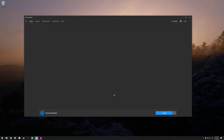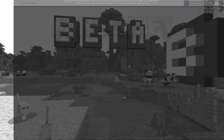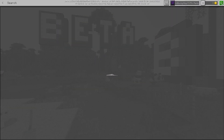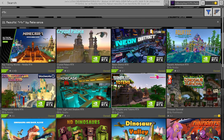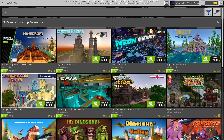Next step, go ahead and launch Minecraft Windows 10. Once you have it launched, go ahead and go into Marketplace. When you go into Marketplace, go to the very top right and type in RTX — you'll see a bunch of things come up. The only ones that actually say NVIDIA are the ones you're going to want to use.